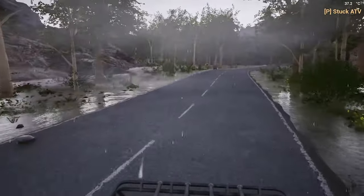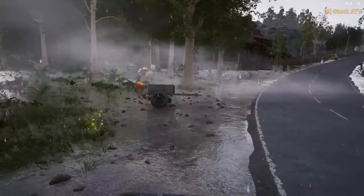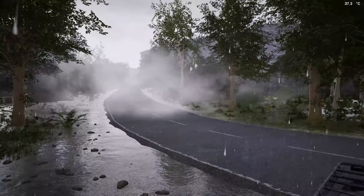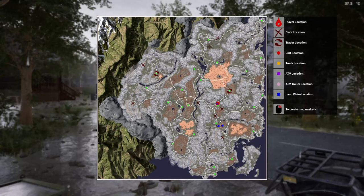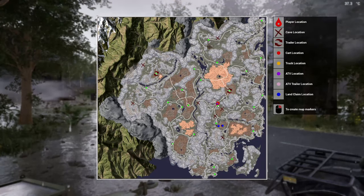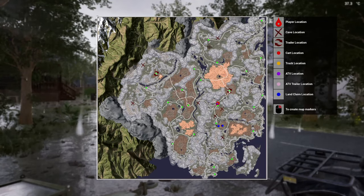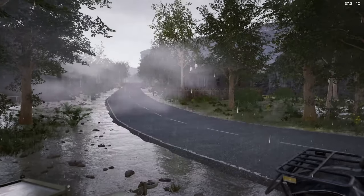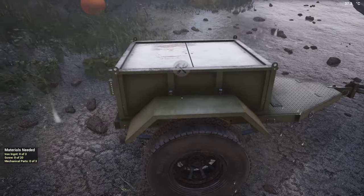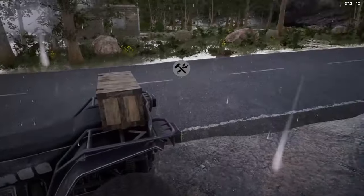As I was going by here I just happened to look over and look what I see right here - one little ATV trailer just waiting for us to pick it up! This town right here is where ours is at. The trader, I believe, sells maps so I'm not going to buy a map if I can find it right here. I've seen online other people have found it in this town too. So let's grab what we need here!